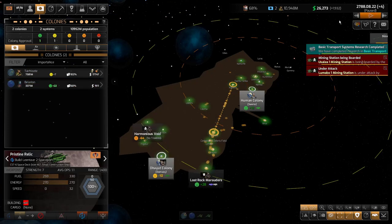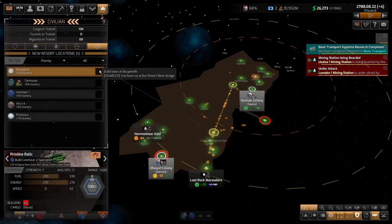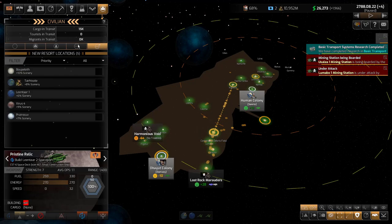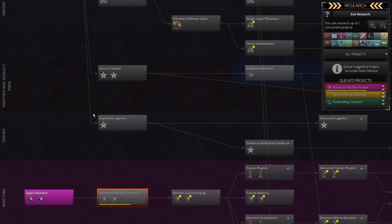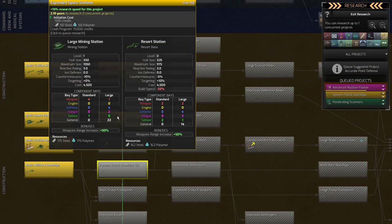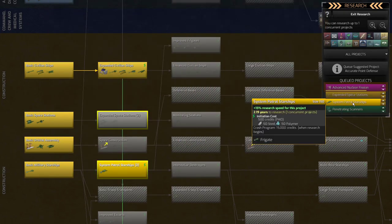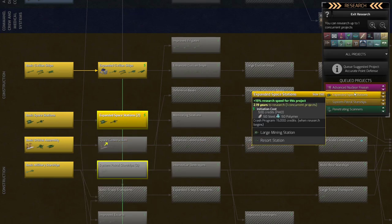I got basic transport, so I'm going to pause the game. I believe I can build resort bases now — oh, I'm missing something. Let me go back to tech. I thought I had everything to build resort bases, but I don't. I need expanded space stations — that's right, I can see it here: Resort station. I'm going to click this one and move it up because it's more important than my patrol ships, which are going to take a while to build. I need this money desperately.